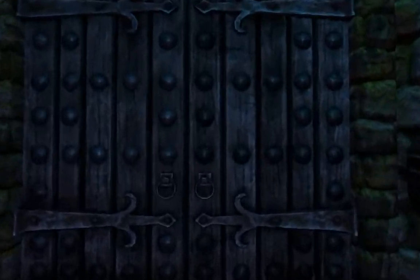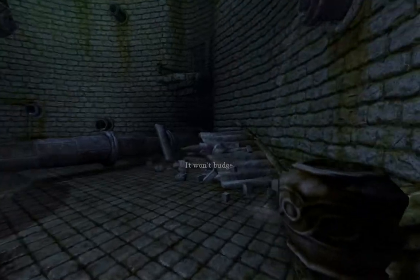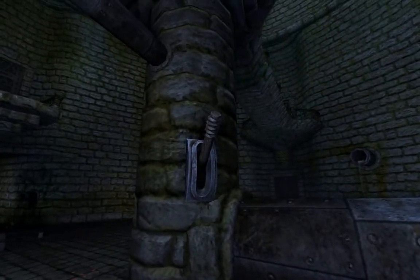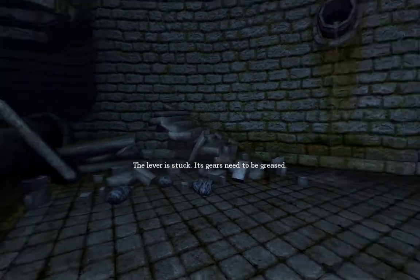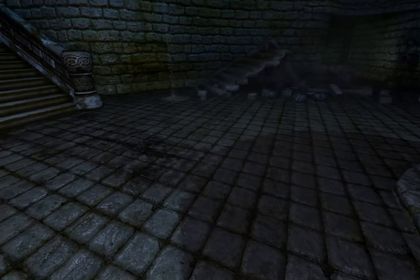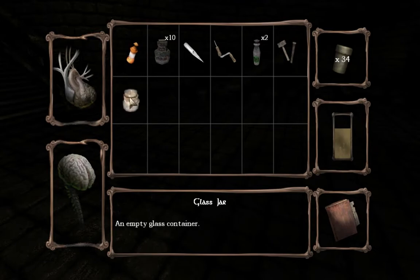I'm not sure. What's over here? It's locked! Of course, it's always locked. What's up here? Okay, that's stuck! I can't get anywhere here! Let's see what I have in my inventory. Lamp oil, jar, needle, drill.